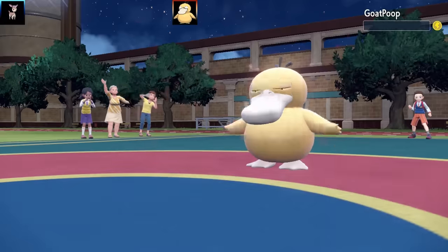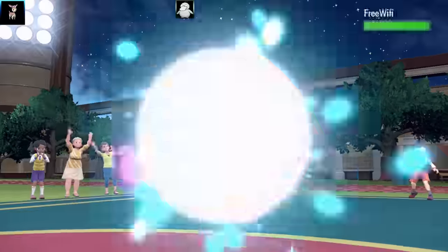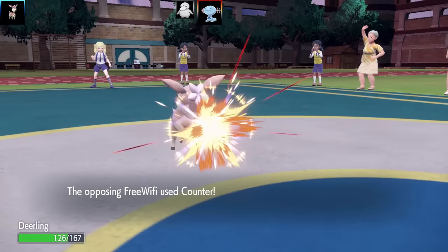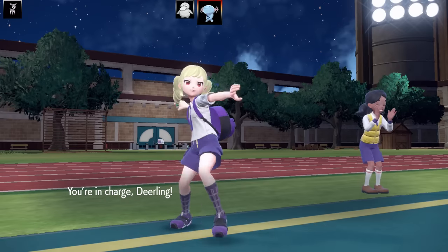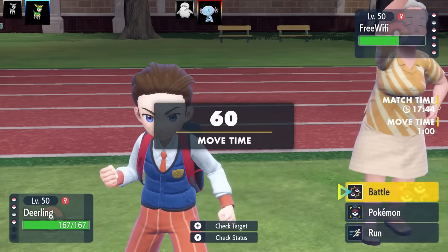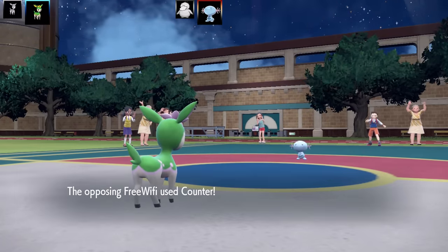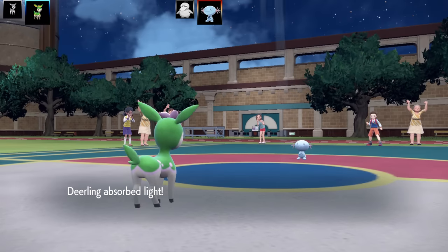Going for Headbutt, then out comes Free Wi-Fi and I go for Body Slam — but it's got Counter so I got countered. This was my Deerling Winter with Body Slam, Headbutt, Sub, and Leech Seed, Serene Grace, Bright Powder as the item, max HP and max Speed Jolly nature. Next I bring in Deerling Summer — out of all the Deerlings I like this one since at least it looks different. Then the Wi-Fi connection got severed — bye bye Whooper!